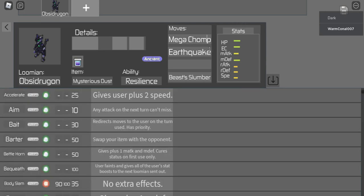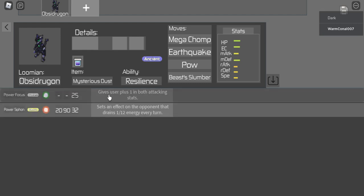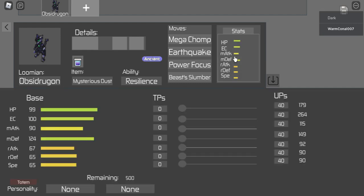Mega Chomp covers us for light types and will generally hit most things neutral. It won't be too good against Equip, so Earthquake gives coverage for those metal types. Then Power Focus because we're going to be pretty defensive when we build this. We hit Totem here and remember the Very always goes in the right-hand box.